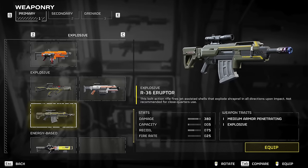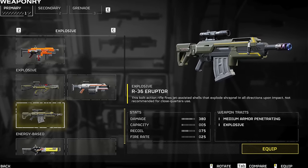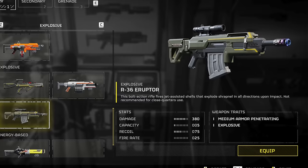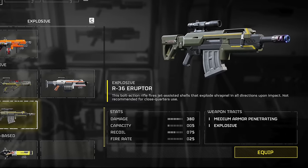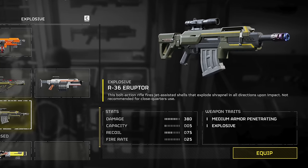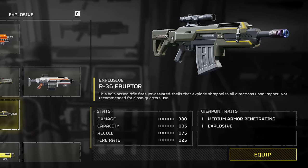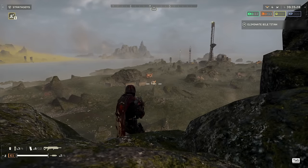The R-36 Eruptor. This bolt-action rifle fires jet-assisted shells that explode shrapnel in all directions upon impact — not recommended for close quarters use. It has a damage output of 380, a capacity of 5 rounds, recoil of 75, and a fire rate of 25. It's medium armour penetrating and explosive. Its reload menu houses three different scope ranging options.